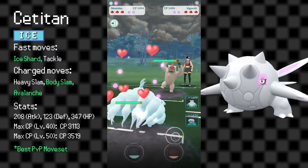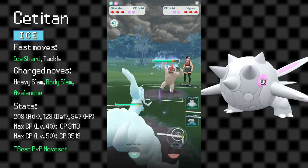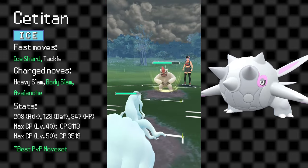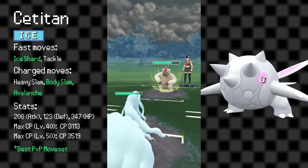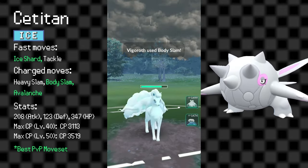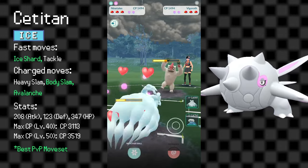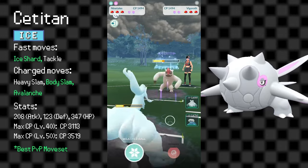Stat-wise, Cetitan has a moderate attack stat, a low defense, and a huge stamina stat. The large HP definitely helps it for PvP, but the higher attack stat and low defense do drag it down a bit. Overall, it has slightly above average stats for PvP, but move and type-wise, things are a bit shakier.